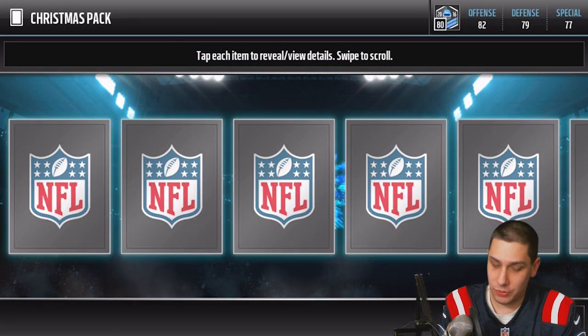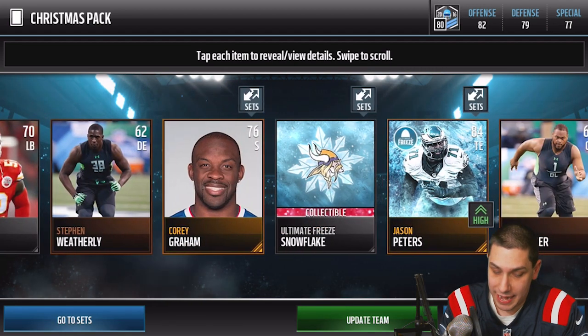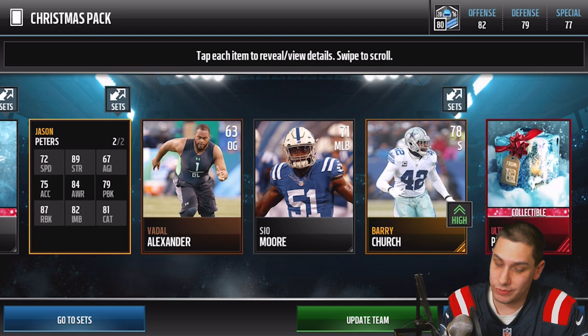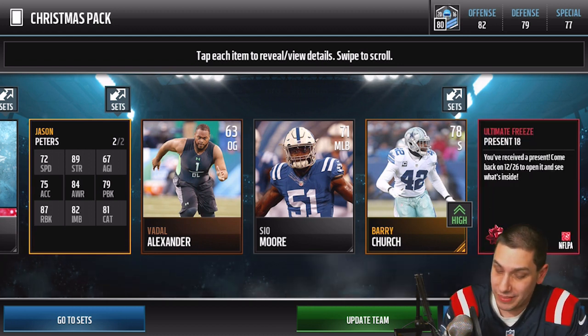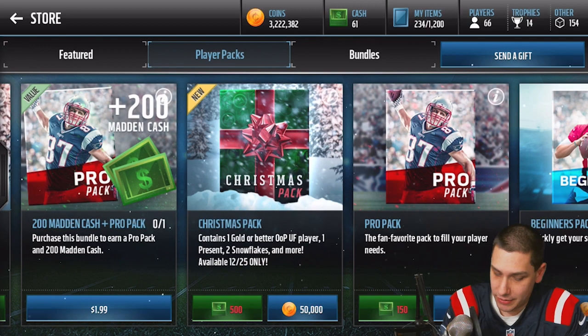One thing I like about mobile is you can actually open packs and get cool stuff out of it. We end up getting a Jason Peters gold and another present number 18 again — since it opens on 12/26, I think it is one of the new ones, but it's probably pretty common based on the fact that we've already pulled two of them.